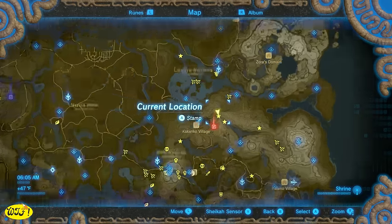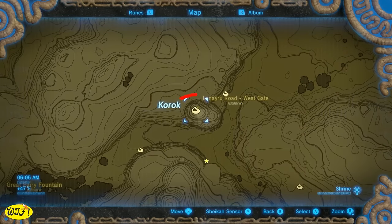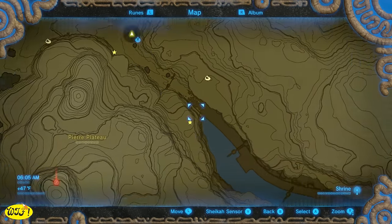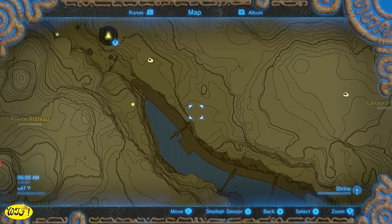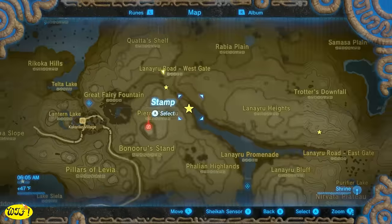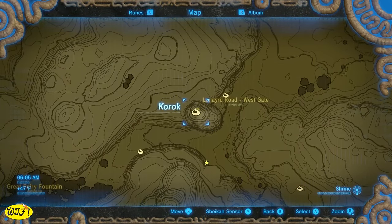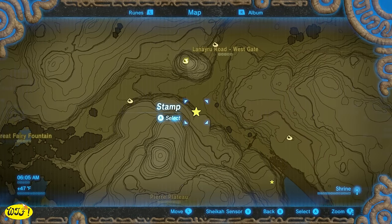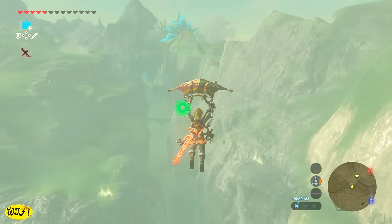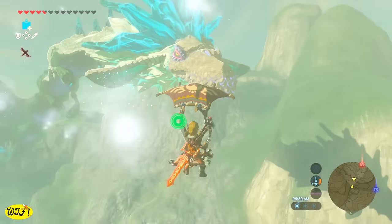Let me show you exactly where I am. You need to be on top of this little hill — you're going to know you're on the right hill because there's going to be a Korok right on top. Naydra's path is right over top of this body of water. You could go over here and get on these cliffs and try to farm Naydra from there, but what I noticed is it's very difficult when a scale or a horn or something drops down in this water — it's just a pain to get back up. So let me show you why this hill is just so special. If you have Revali's Gale, you don't need it right here — in fact, save it, and I'm going to tell you why in just a minute.